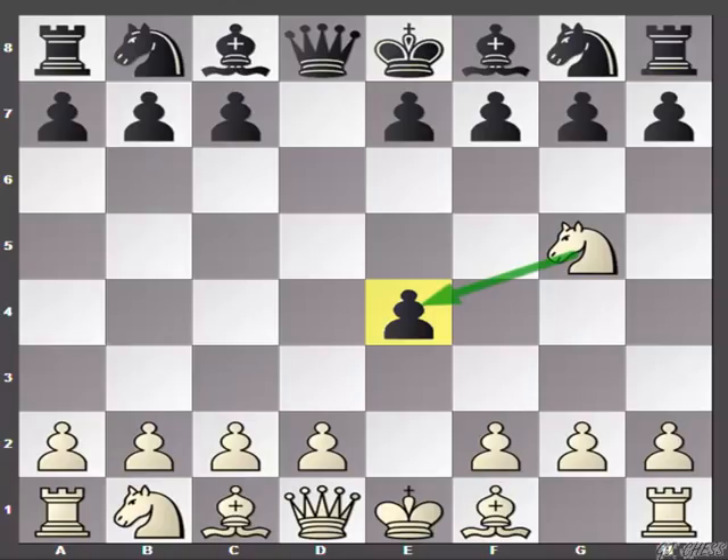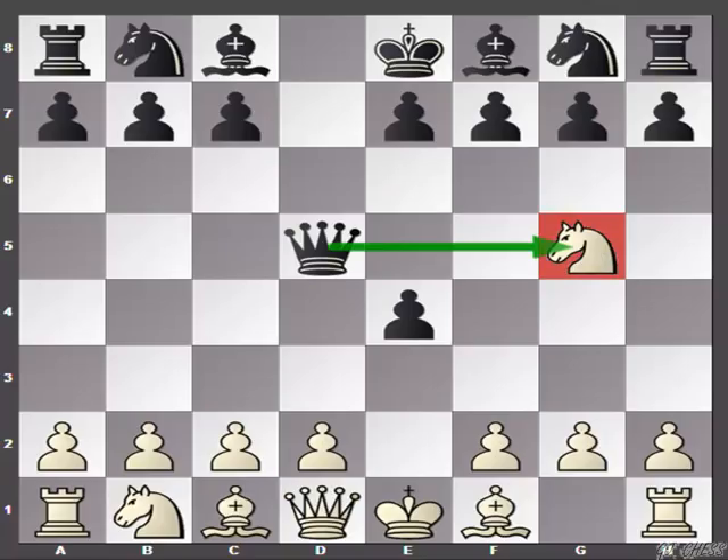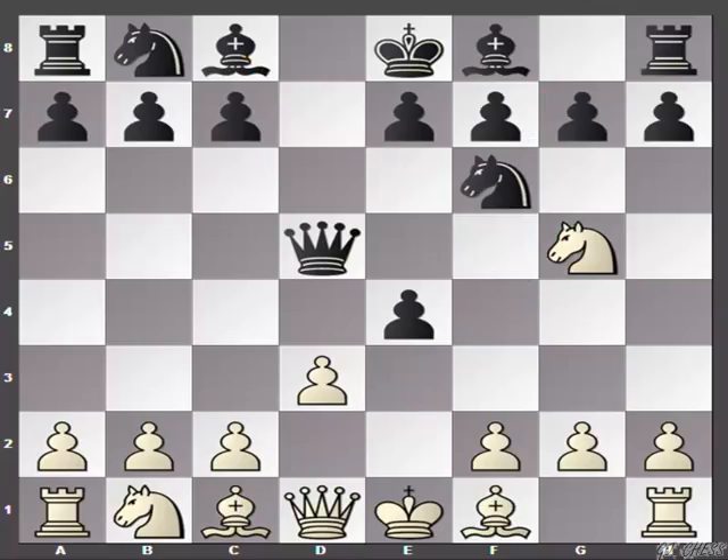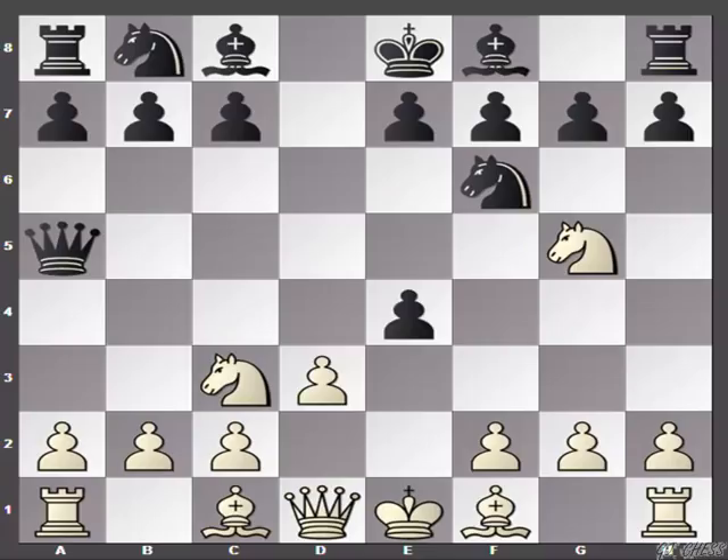The third move to consider is the more Scandinavian-type move queen to d5, not only protecting the pawn but also hitting this knight. White's response is pretty much forced — white has to play d3, protecting the knight and once again renewing the threat of capturing e4. Now if your opponent plays knight to f6 or bishop to f5, white has a very simple equalizer. For example, if your opponent plays knight to f6, the simple reply is knight to c3, and after the queen goes to a5 white can capture the pawn. Not only is white regaining material but white is also ahead in development, so there will be no problem in this variation.